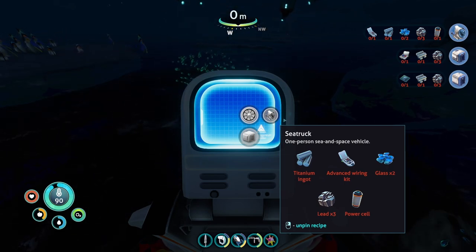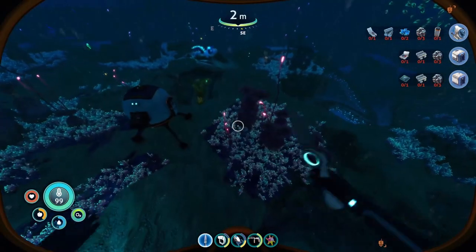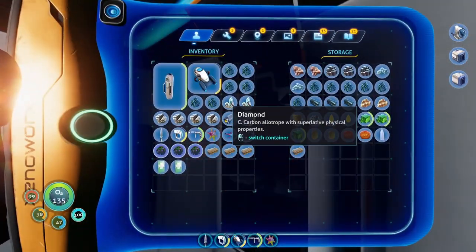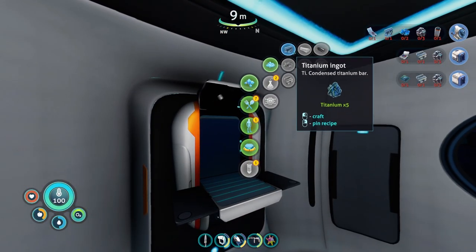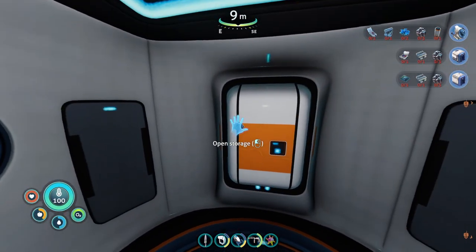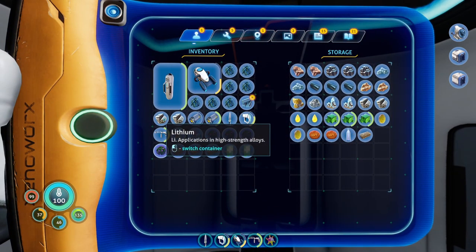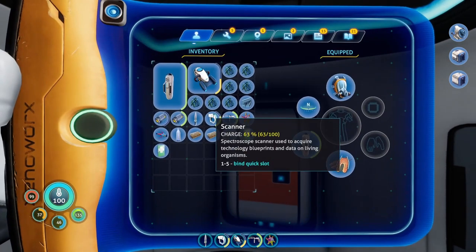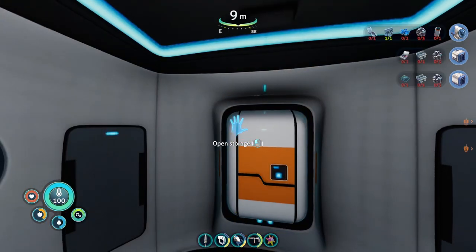Lead power cell — so I just need to get titanium in general. The diamonds — nothing I need really needs diamond. With all this extra titanium let's see if we can make glass. I don't have any glass. I'll put the lithium up, and the gel sacks. I want to keep water always in here — food and water, it's always good to have. So I need glass, I need lead.